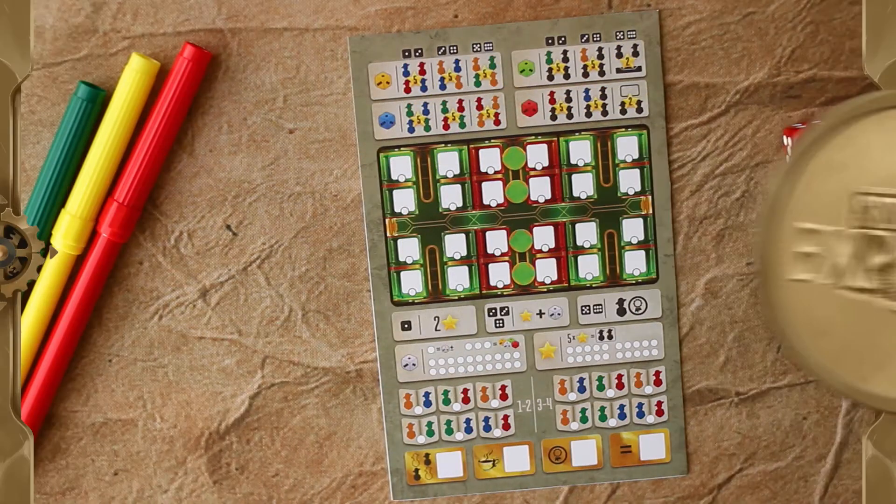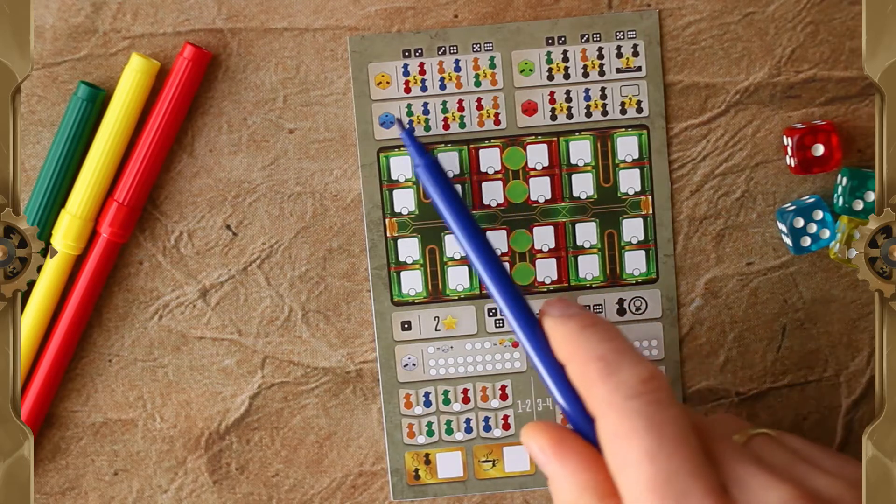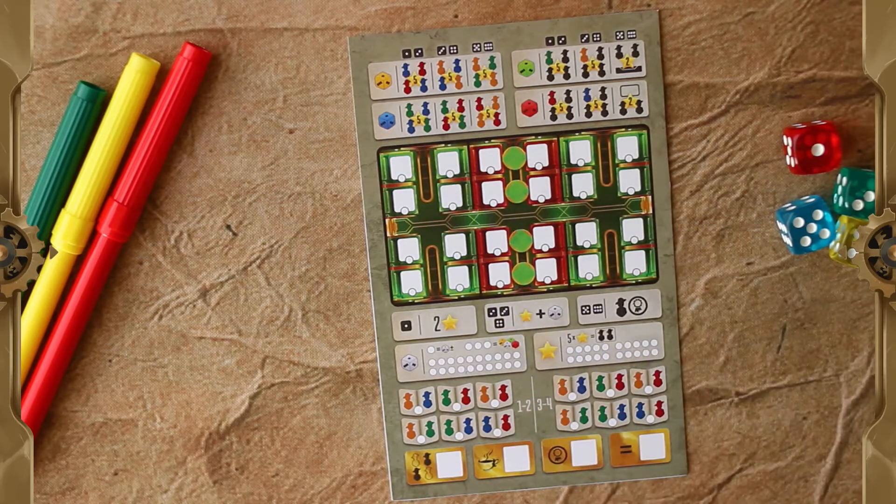In Skyline Express Roll and Ride, players try to gain points for three things: fulfilling goals, which they pick at the beginning of the game; services — only one set is available in a 1-2 player game; and personas, which I'll talk about in a minute.